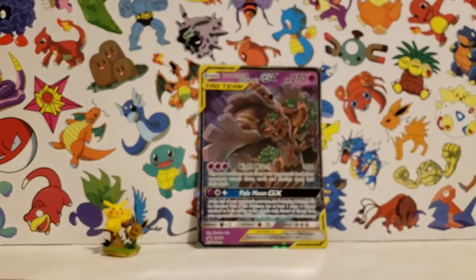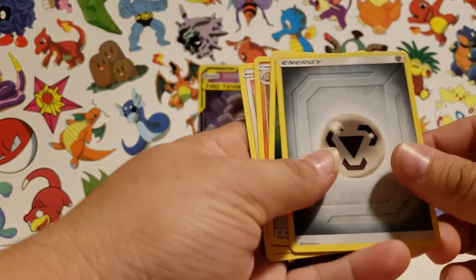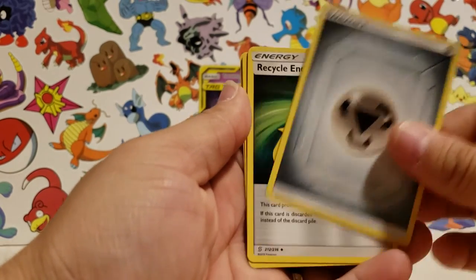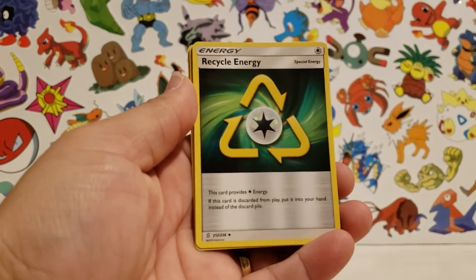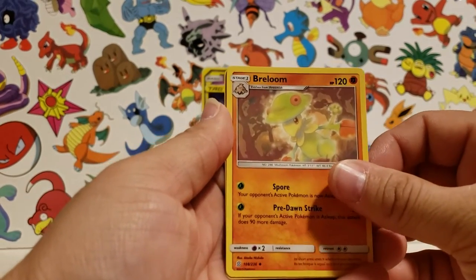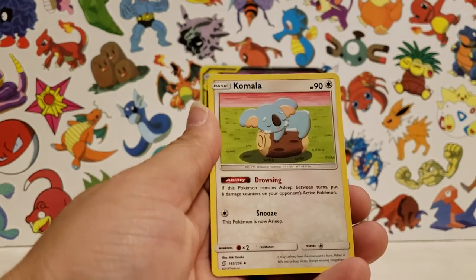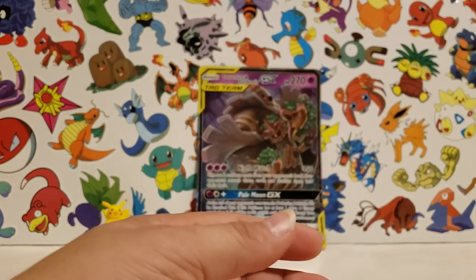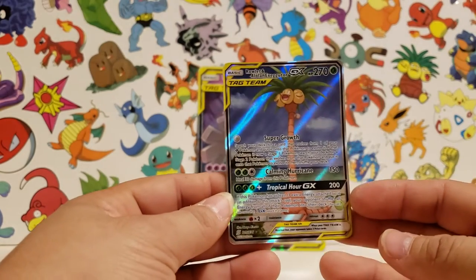In real life I bet he'd be the size of a skyscraper — well, not that big, but he'd be big. Steel energy, recycle energy, and Reloom, and Komala. So this is Pikachu and Eevee — Komala — they came through! At least we got one. That's a nice tag team there.